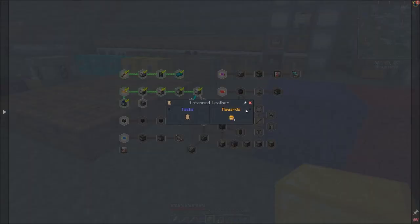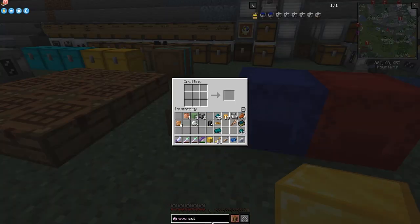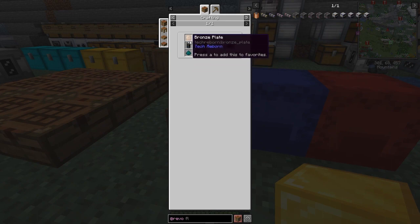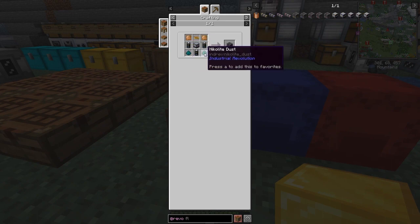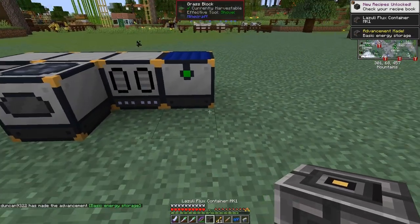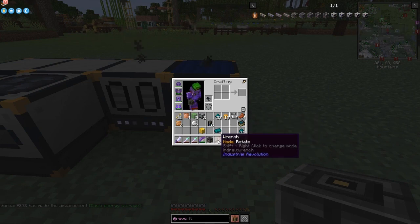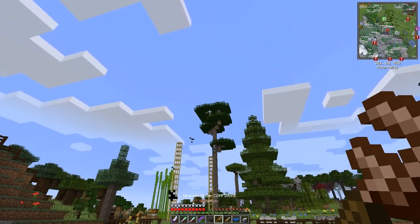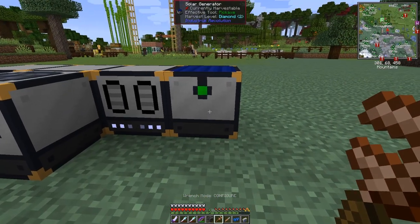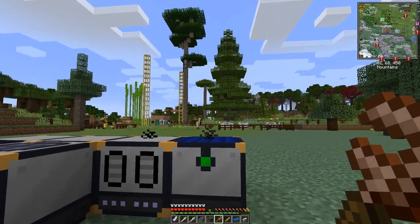A lazuli flux container - let's make that. I think I've got that prepared. It looks like it needs bronze plates, circuits, batteries, nickelite dust - basically that. Then we should make one of these and this will be the power storage cell. We can remove it with a wrench - shift right-click to change the mode. Let me check: rotate, configure. I'll just break it and place it properly.